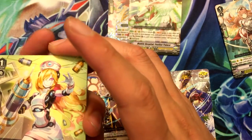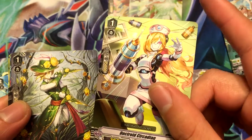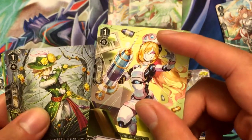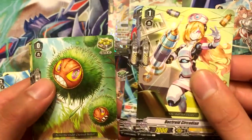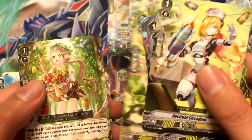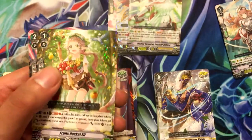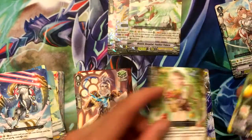We're almost at the end. Doctoroid Circadian, Knight of Co-Prosperity Craig, Knight of Heroism Tornus, Chestnut Bullet, Dancing Sunflower, Fruits Basket Elf, and Million Ray Pegasus. That's pretty cool.